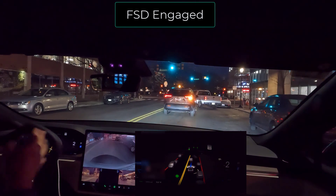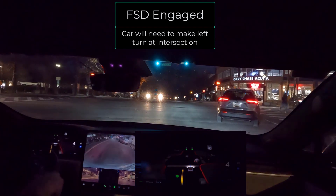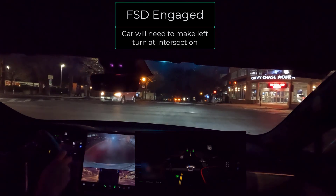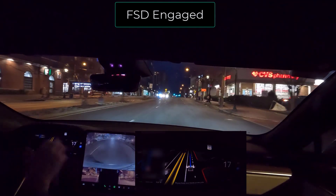All right, here we go. We have a green light — we want to make a left turn. Normally we have cars approaching us opposite. Go ahead car, make your left. I'll give it a little acceleration as we go. Autopilot's back on.